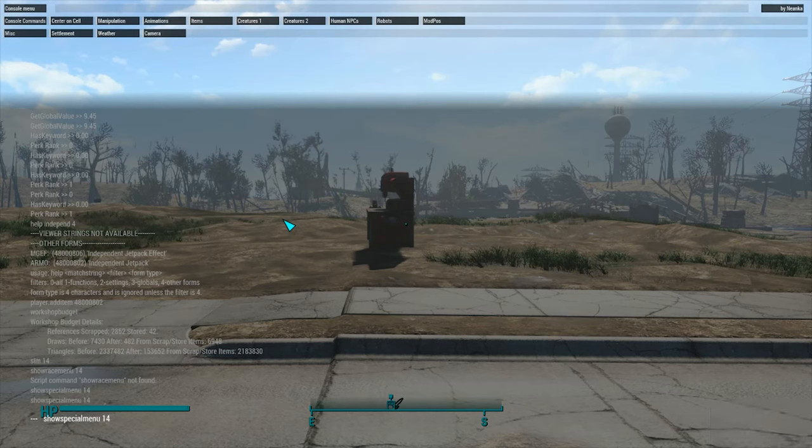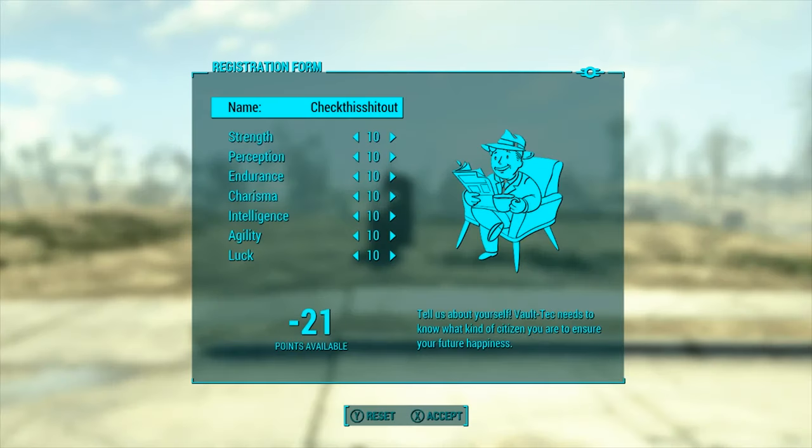Technically it's like 00000014, but the game has a bunch of zeros in front of it. You only have to put what's after the zeros, so you just type in showspecialmenu 14.